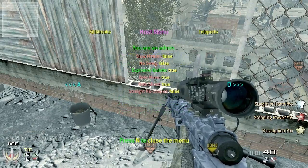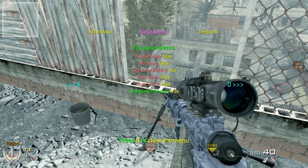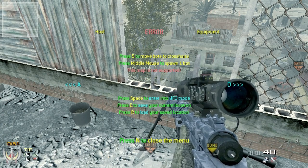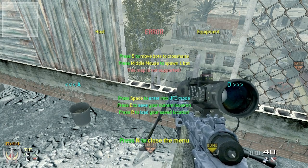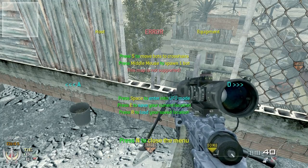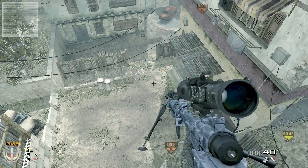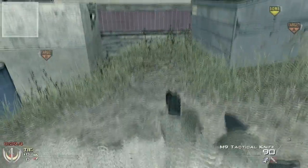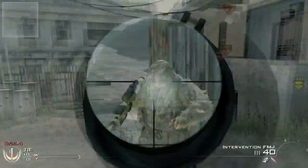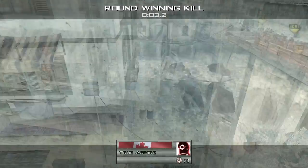That'll spawn your bot. You press 5 to spawn the bot, go up, and hit it. I got a hitmarker. I'm gonna kill him. Next thing I'm gonna show you guys is how to make your own classes in the bot mod, which is pretty cool. I'm going to put more time on this round.